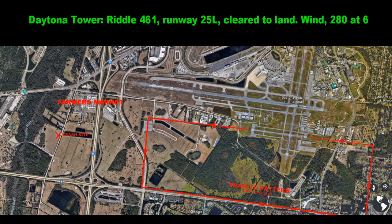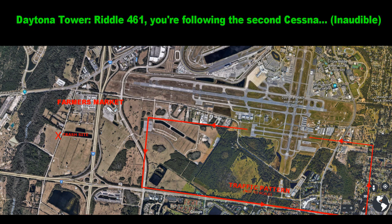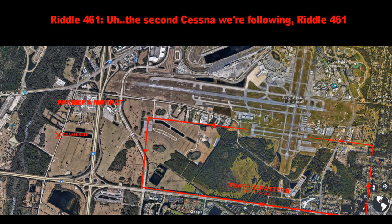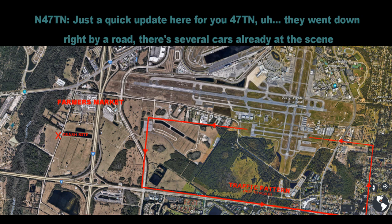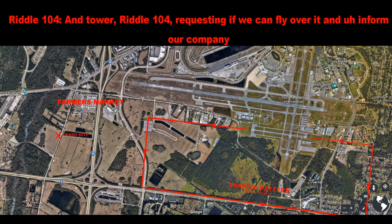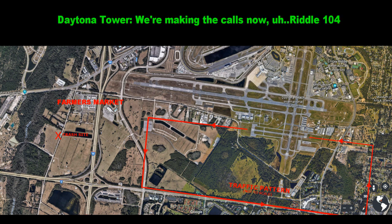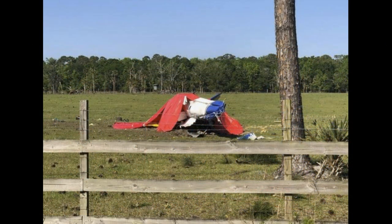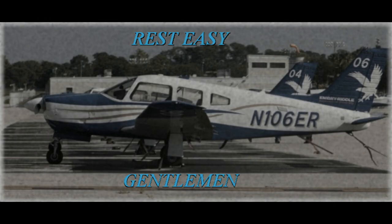4461, runway 25 left, clear to land, wind 280 at 6. Clear to land, 25 left, 4461. 4461, you're following the second Cessna traffic. Just a quick update, 417 November — they went down right by a road, there are several cars already on scene. The plane looks to be intact. Riddle 104, requesting to fly over and inform our company — negative, runway 25 left, clear to land. 104, roger, clear to land. We're making the calls now, Riddle 104. Roger, Riddle 104. Thank you.